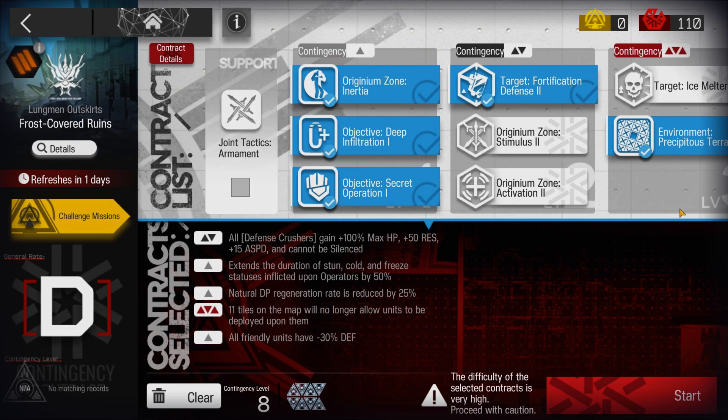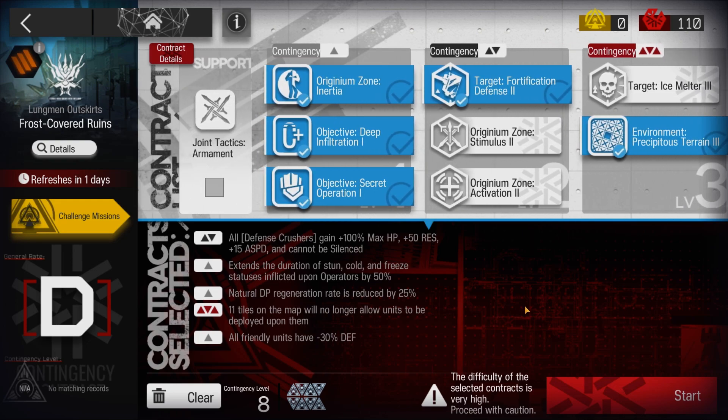Welcome to my video, this is Echogen, presenting the Low Stars All-Stars series with Eya. The mission for today is CC2, Frost Covered Ruins, Day 1 and 2, Risk 8 Plus Challenge.